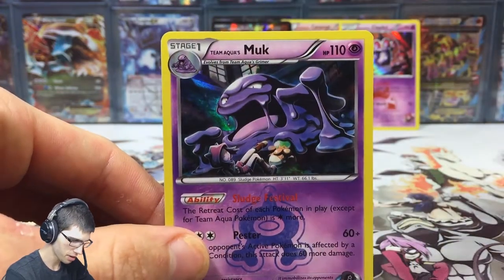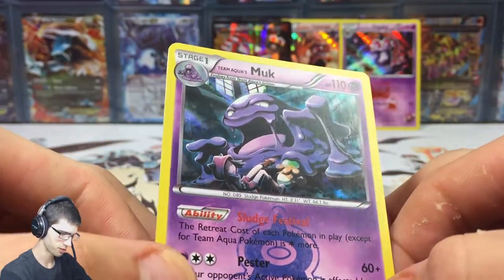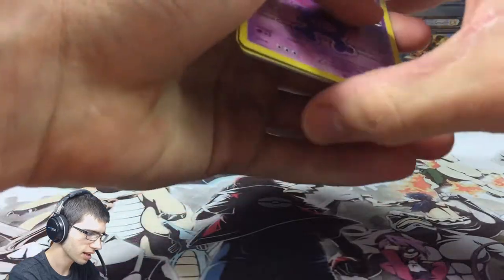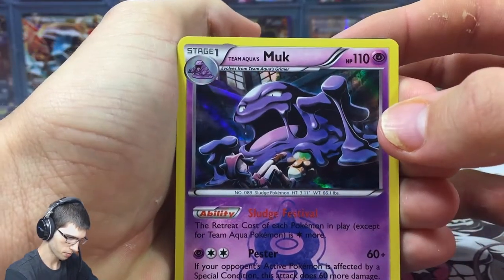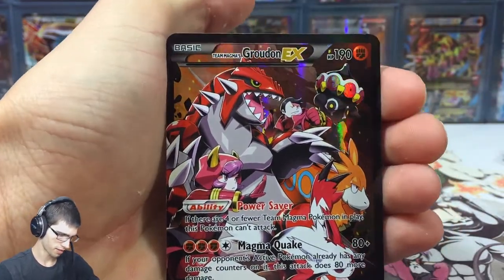Finally we get Team Aqua's Muk — fitting for the Team Aqua blister! What a nice blister. It's always good when you get the full art EXes in one of these. We've got the Muk, the Claydol, Camerupt, and of course we have the shiny glossy full art.